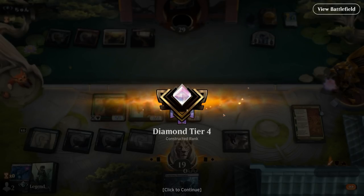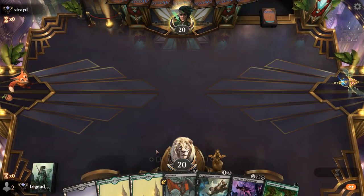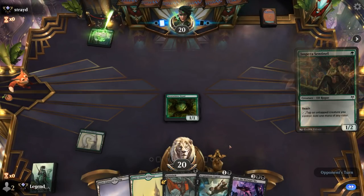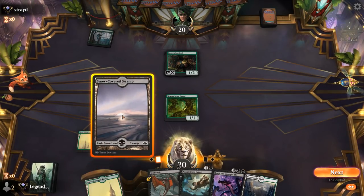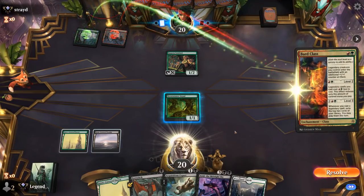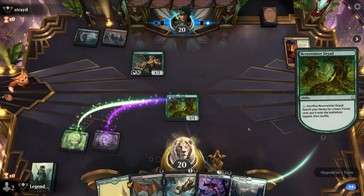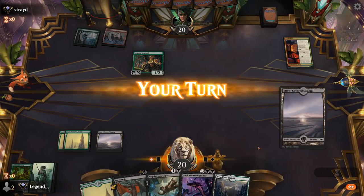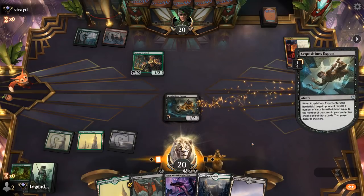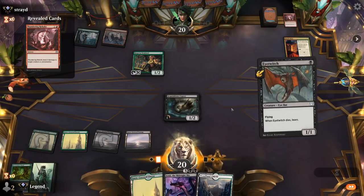We have yet to see Vivian in action but hopefully soon. We're on the play with a fine hand — Turn 1 Dryad for ramp, though we'll need another Black source for Midnight Sky. Opponent has turn 1 Sentinel. We sacrifice Dryad for a Forest, then consider Acquisitions Expert as we see Bard Class — opponent is on a legendary deck and we can take out Bard Class with Binding if we draw one. We play Eye Twitch plus Expert. Opponent is about to have an explosive turn thanks to Bard Class and Sentinel — Vivian off the top would do nicely.